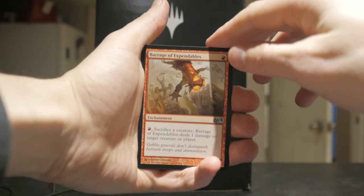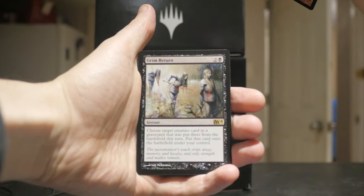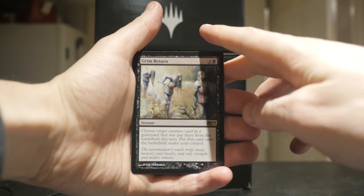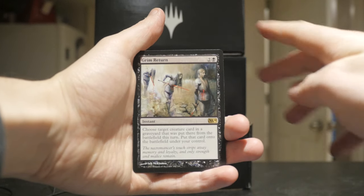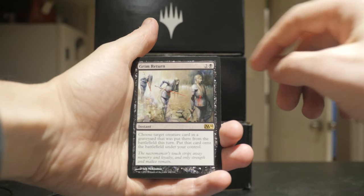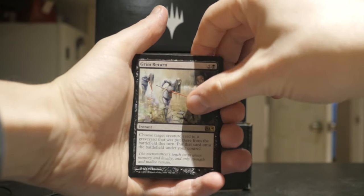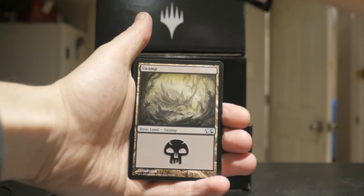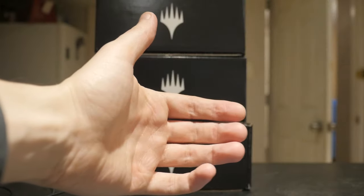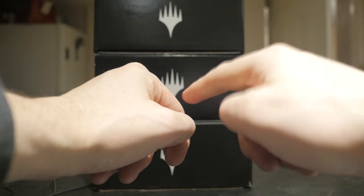It's a bit of a shame we did not get the Young Pyromancer, but we did get Shadowborn Apostle. And our rare or mythic is Grim Return — not the greatest, but still a pretty interesting sorcery card: choose target creature card in a graveyard that was put there from the battlefield this turn and put that card onto the battlefield under your control. I can see that being pretty useful. Any foils in here? Nope, we don't got anything. All right, well anyways, that was a fun pack opening and like always I will see you next Thursday.